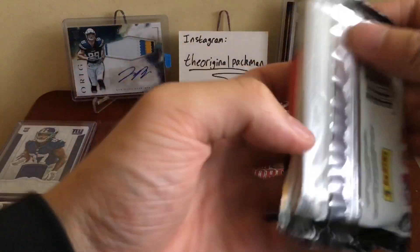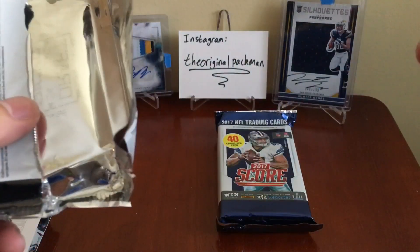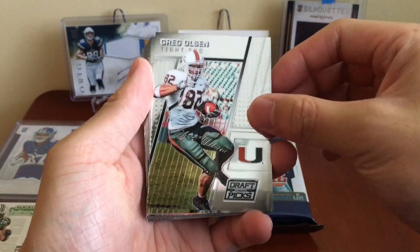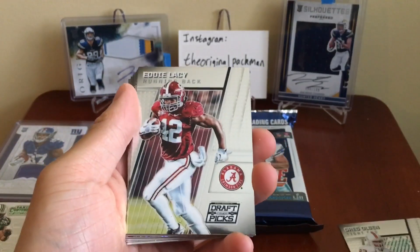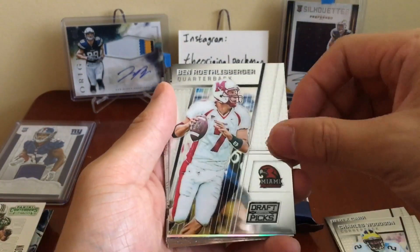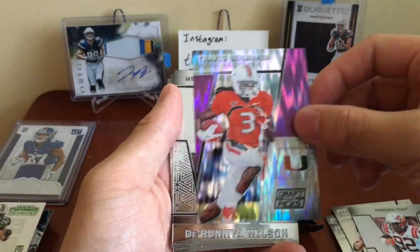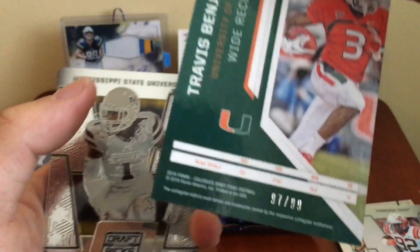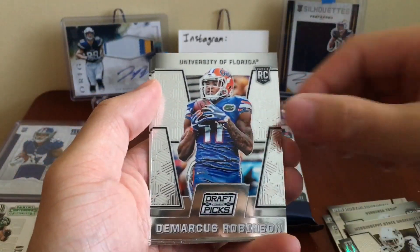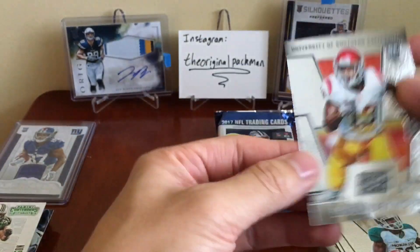Last two packs. We got a Greg Olsen, Eddie Lacy, Derek Carr, Charles Woodson, Big Ben, Luther Maddy, Travis Benjamin purple — this is a 99 — Duranya Wilson, DeMarcus Robinson, A'Shawn Robinson, Aaron Burbridge, Kevin Seymour, and that's it. So nothing out of those either.